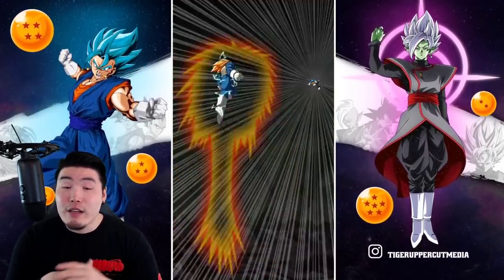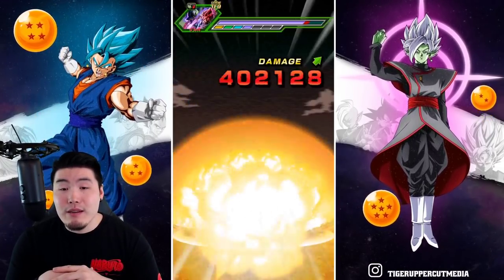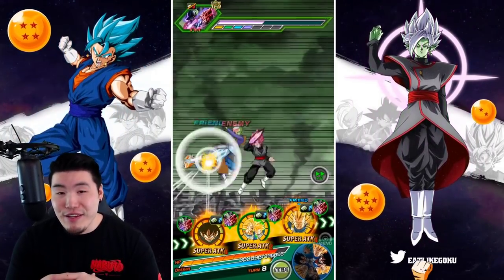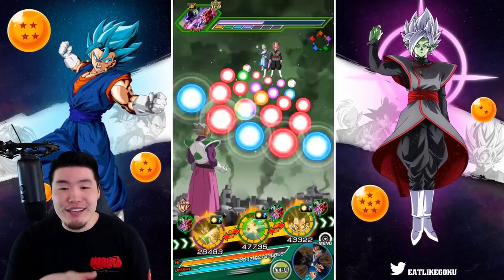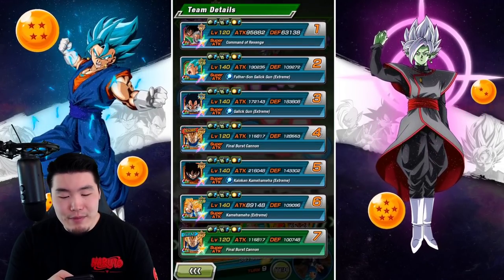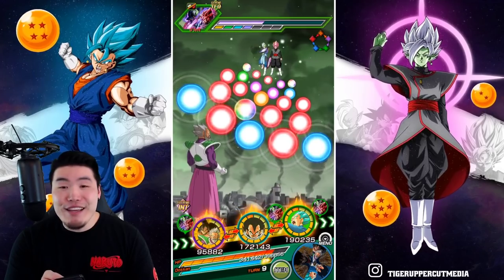Goku is obviously not a great first slot unit — Vegeta can be, but Goku can't because he doesn't get that defense on his passive until he Supers. That's a big knock against him, honestly. I'm not a big fan of that, but that's just how they designed the card.